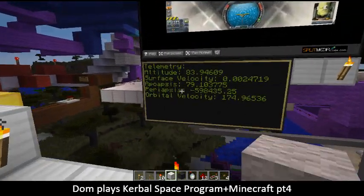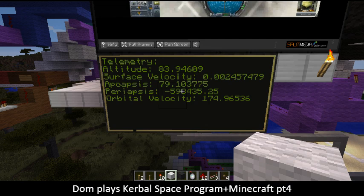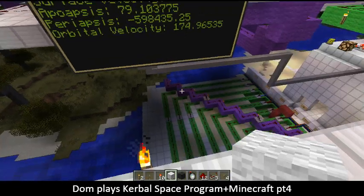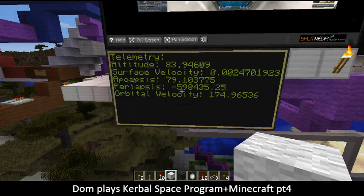One interesting thing happening right now is that we're actually receiving live telemetry data right here. This is actually from Kerbal Space Program. We're using ComputerCraft to communicate with Kerbal Space Program live, and it can do things like turning on different redstone wiring when we reach 20 kilometers.